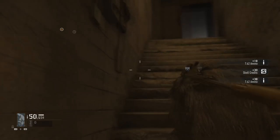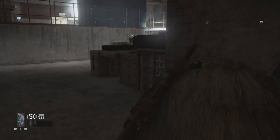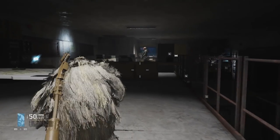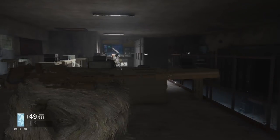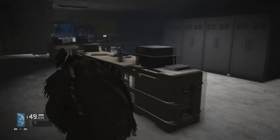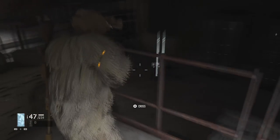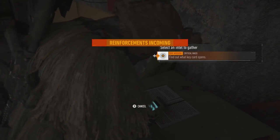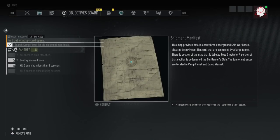The intel you need to grab is going to be right next to the SASG blueprint, so you get two birds with one stone. There are three guys inside, so be very careful — take them out first and then grab the blueprint and the intel. After you eliminate them, grab the SASG blueprint and then go grab the intel. As soon as you consult that intel, the next clue is right in the same building — it's a map in the same exact room.